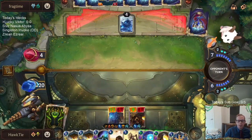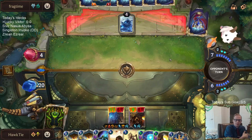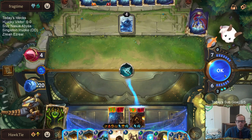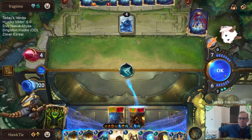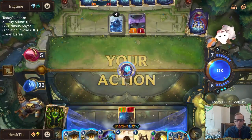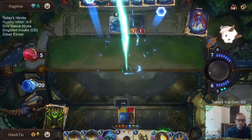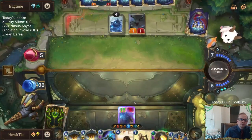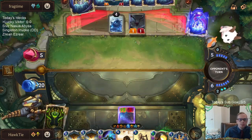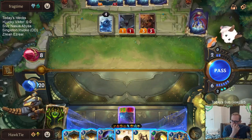We got our backup Victor, which means I can Hourglass and play new Victor. We need to play this Hex Core Upgrade first. Is that Spell Shield or Elusive? It's Spell Shield. They only have two mana left anyway.